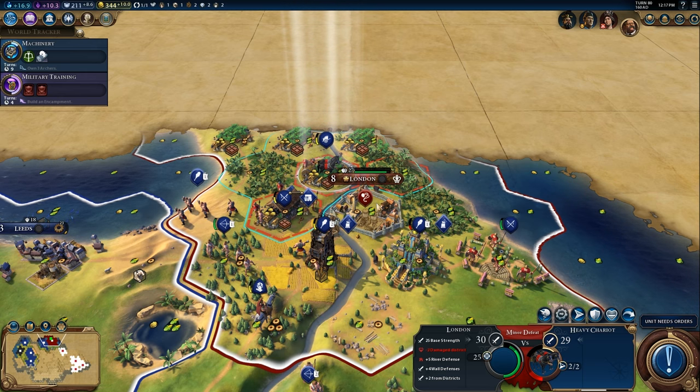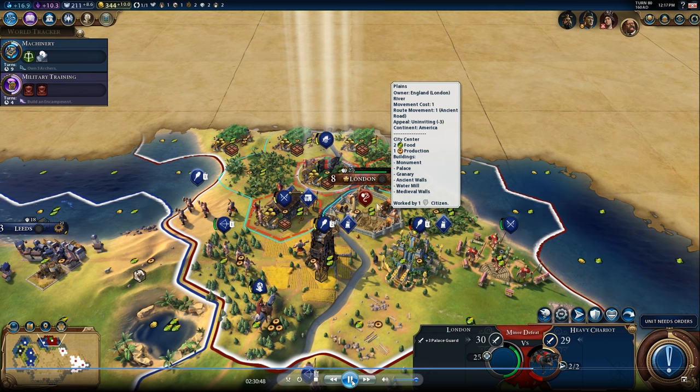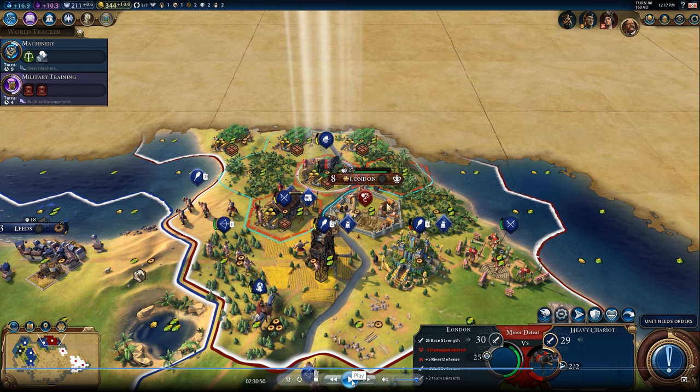Two damage — this is not showing. Base strength, heavy chariot, negative two damage, district. On this side of things: river defense, wall defense, plus two from districts. It has a base strength of 25. Are you getting penalties for pillaging districts or being on top of districts or something?